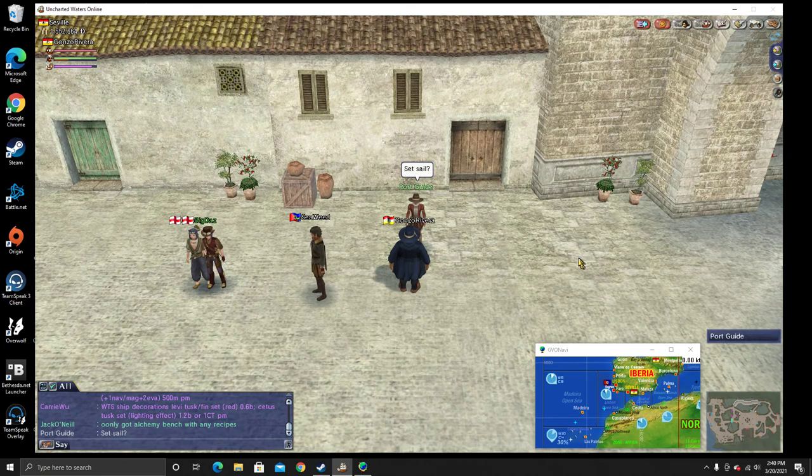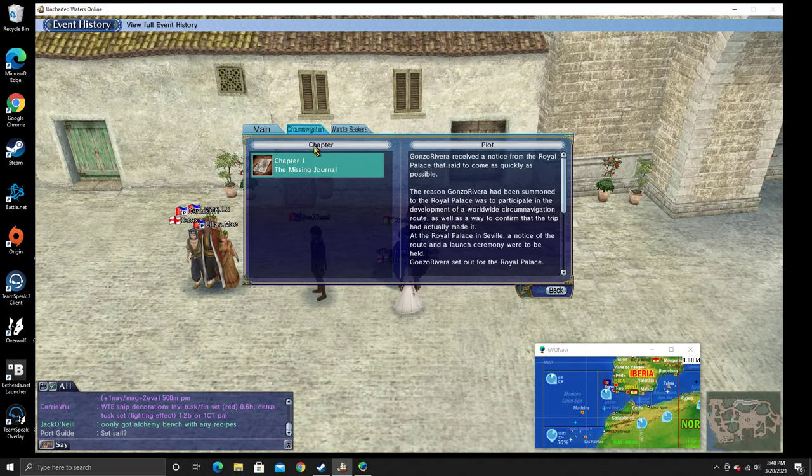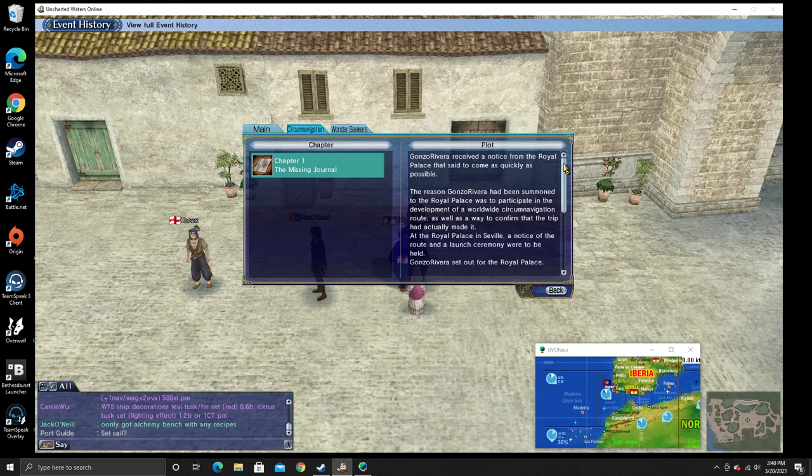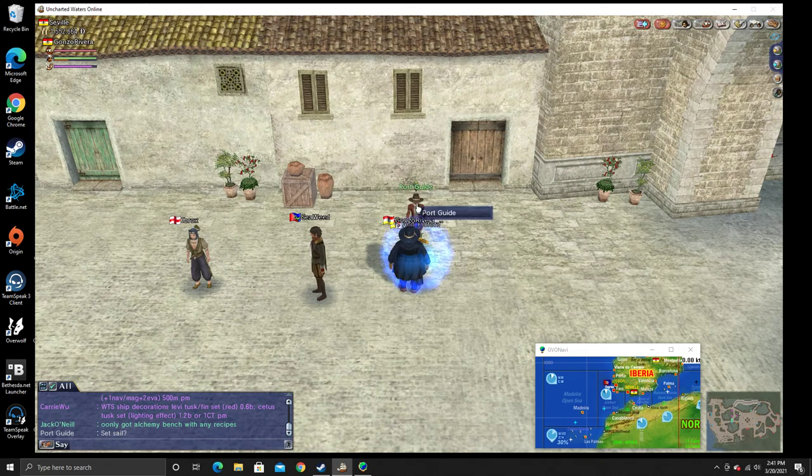After you finish the Suez Canal episode, or one of the other previous episodes, we get to start the circumnavigation quest. It's not really a quest so much as it is an event history — very similar to your main quest. It has a circumnavigation tab with chapters rather than quests. After you've spoken to your royal highness, they'll give you the first chapter with background and directions to meet characters or port officials. Then Gonzo agrees to look for the journal and set out to sea, heading for the next port of call: Las Palmas.